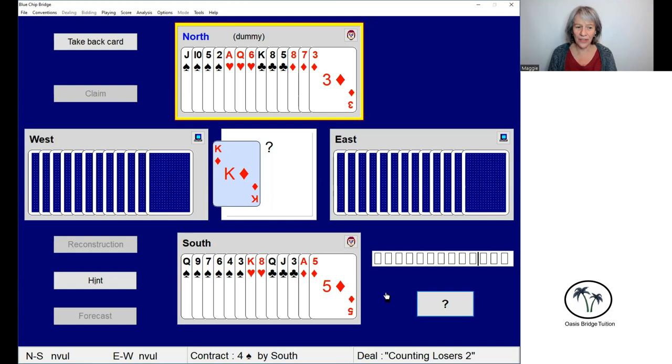But hang on, let's check our losers — those cards that are going to lose a trick either straight away or later on in the play. Firstly we're going to decide which is the master hand, and the master hand is the hand that has the longest trump suit. Here we've got four trumps in north and six trumps in south, so south is going to be the master hand. This is the hand we're going to focus on.